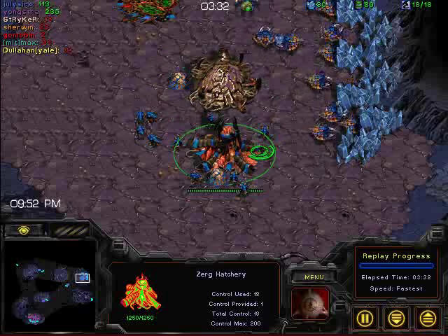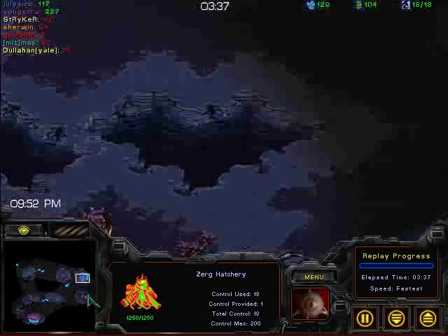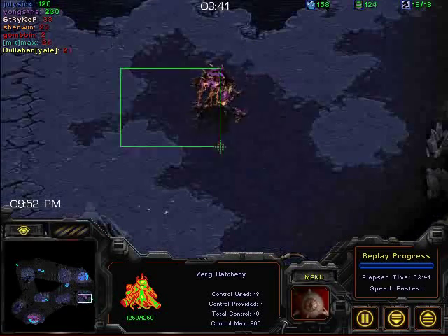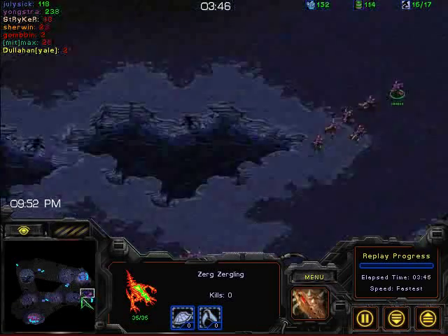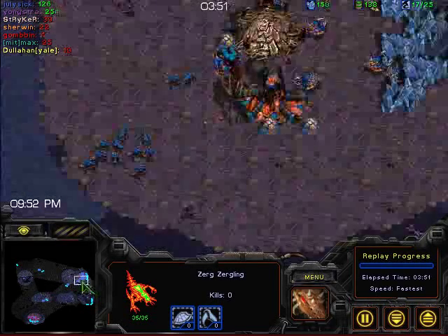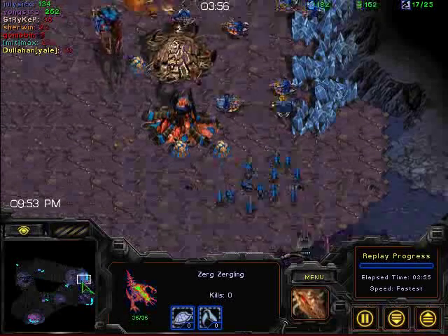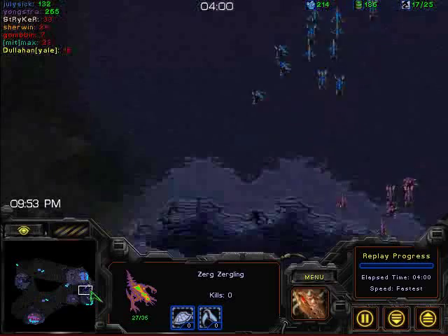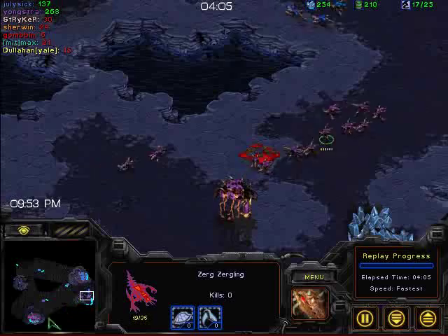We'll see if it pays off for him. Generally, you want to go for Lair first with your first 100 gas after you go 12 hatchery, because you want to not fall too far behind in tech compared to your opponent. There's pretty much no build that's slower in terms of getting your gas in a ZvZ. It looks like July 6th is going to get attacked by a small group of lings. I don't think it's going to be able to do much, though. July 6th definitely has an advantage here in terms of his ling count, and it looks like he's going to send out one ling — it's going to get killed.